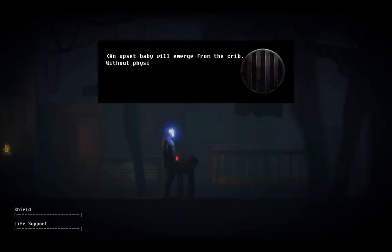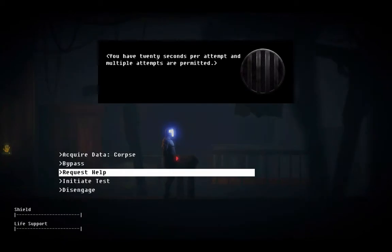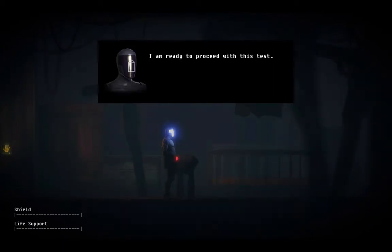An upset baby will emerge from the crib without physical contact. Remember kids, you should never have to deal with a baby. Ever. Use a robot. Attempts are permitted. Okay, well then I am going to just say go. I am ready to proceed with this test.